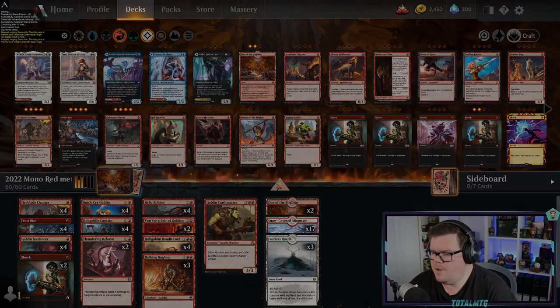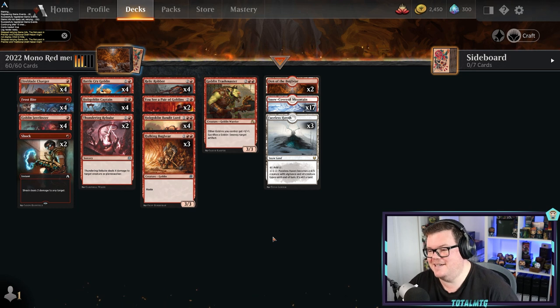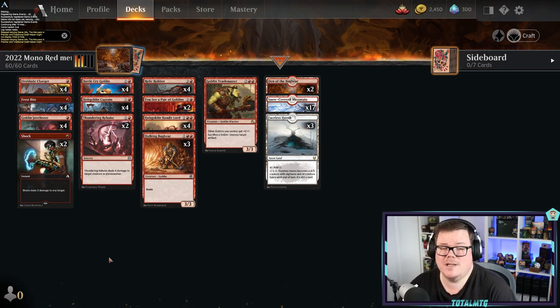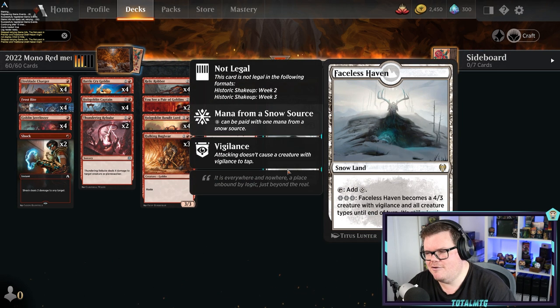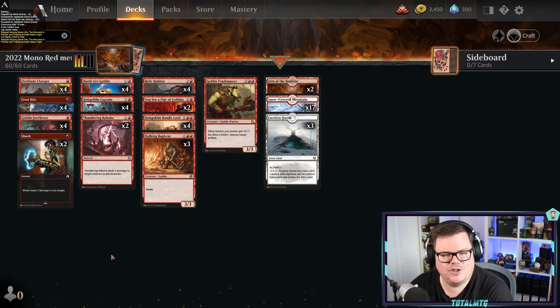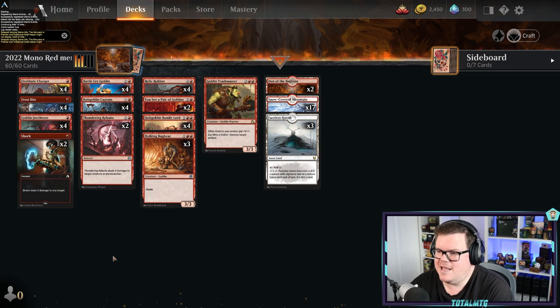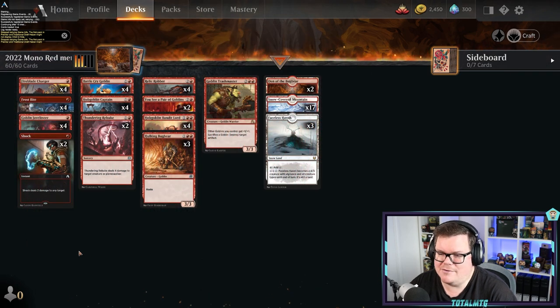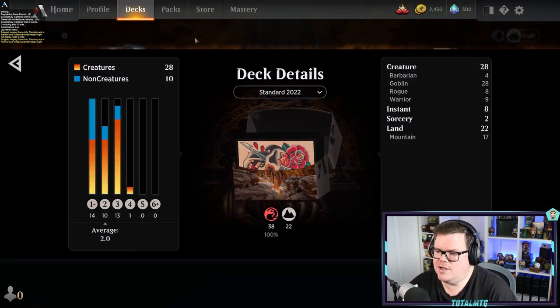It wouldn't be a top 2022 deck list going forward without some form of Mono Red, and of course Mono Red is strong in every format — it always is going forward. Goblins is super quick and super strong. Funnily enough it also runs Faceless Haven. Mono Red Goblins — you might have seen my gameplay of this — it's a very very good deck. I did a budget version too, go check that out if you want a budget version.